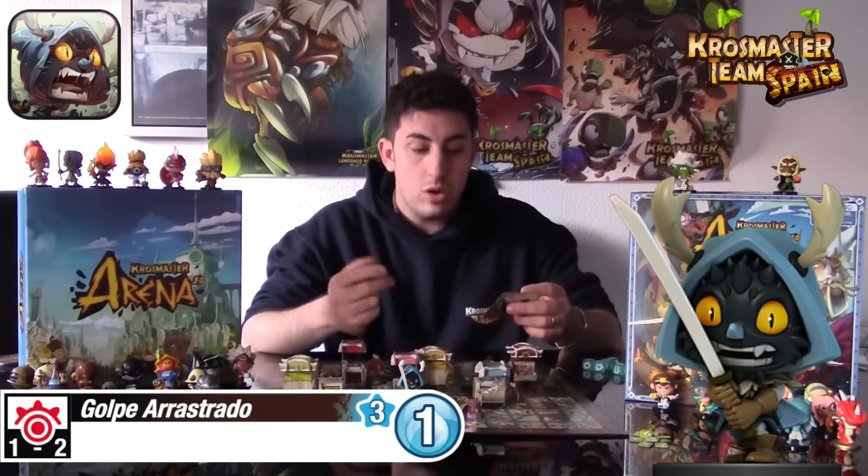Joris Spadachin cuenta con dos hechizos: el golpe arrastrado y la crisis draconiana. El golpe arrastrado es un hechizo con alcance de 1 a 2 casillas, alcance no modificable, es rojo y requiere línea de visión, por tanto requiere que veamos el objetivo claramente. Lo podemos utilizar dos veces por turno, ya que solo cuesta 3 puntos de acción y Joris cuenta con 6.